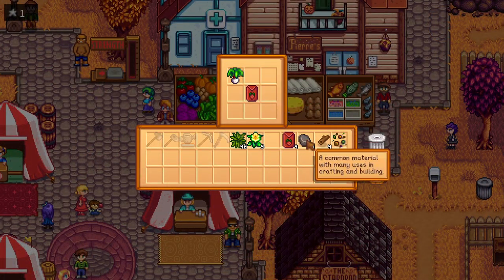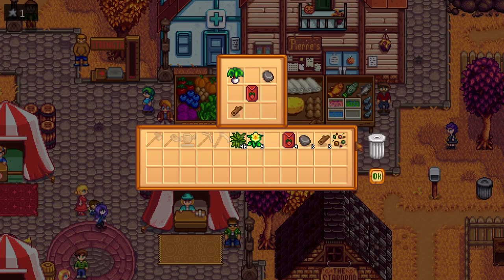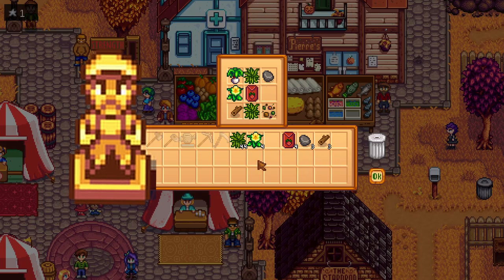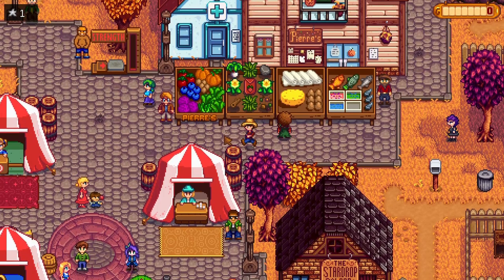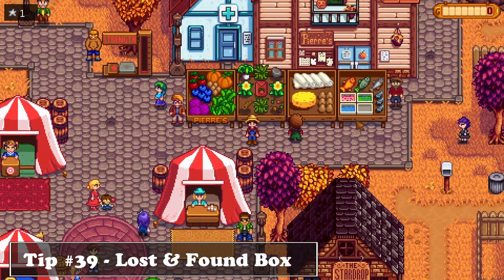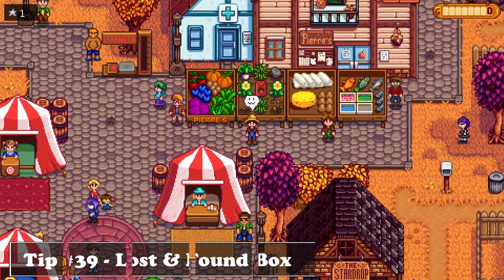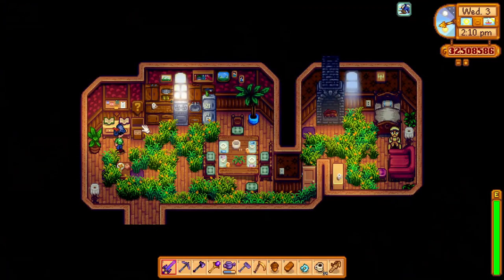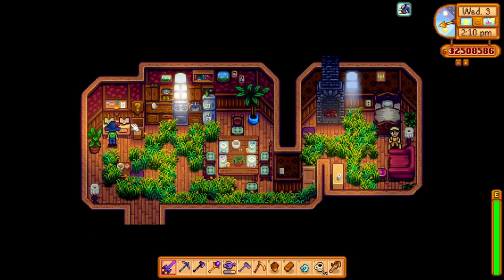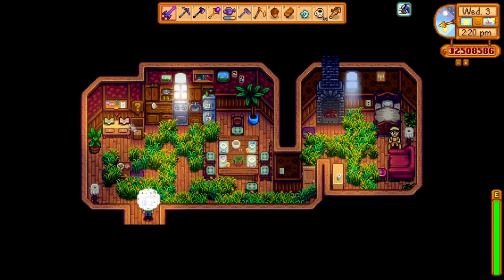Mayor Lewis used to be really happy when we would forget our grange display items, where he would probably use it to fuel his gold statue. But now with the 1.5 update, if we by any chance forget our grange display, we have the option to recover our items in the lost and found box at Mayor Lewis's house. You can just go pick them up whenever you want and make Mayor Lewis unhappy in the process as well.